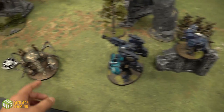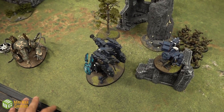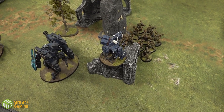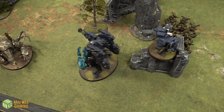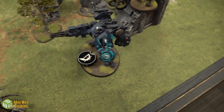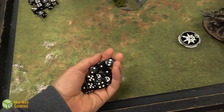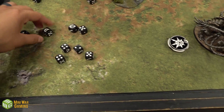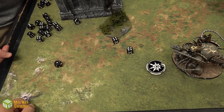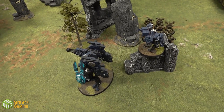The Maulerfiend declares a charge into the Riptide. Dave considers Greater Good overwatch with the Broadside too. The key decision: if the Broadside Greater Goods, it can no longer overwatch normally. Dave decides to join the overwatch normally. Riptide overwatches with Heavy Burst Cannon, hitting on fives — three wounds at minus two from Advanced Targeting System, all go through. Maulerfiend's charge nevertheless makes it in. The Chaos Space Marines then charge into the Broadside, and because the Broadside used Greater Good overwatch on the Maulerfiend, it can't overwatch the Chaos Space Marines.